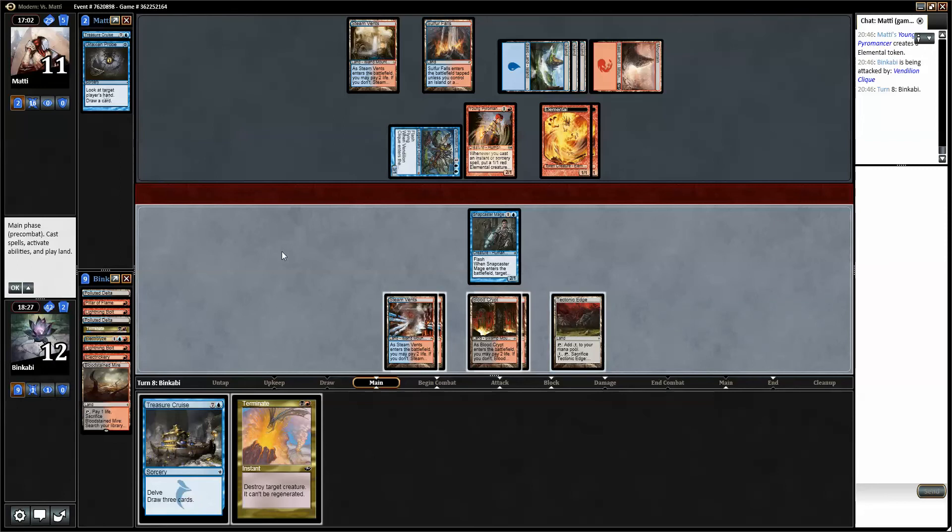I guess he could get greedy and dump a lot of things into play, so I can draw like an Anger and get back that way. Or Electrickery I suppose. If he attacks — do I take it? Oh no. Snapcast a Cruise? No, probe. Interesting. Well I have a Mana Leak — ready to protect my next spell I draw.